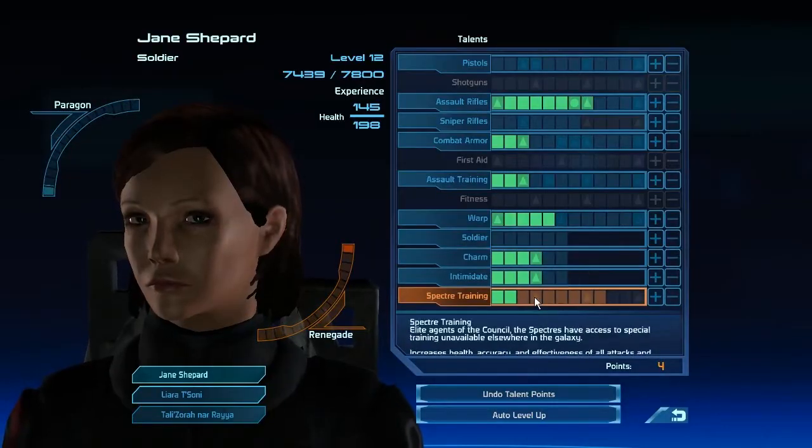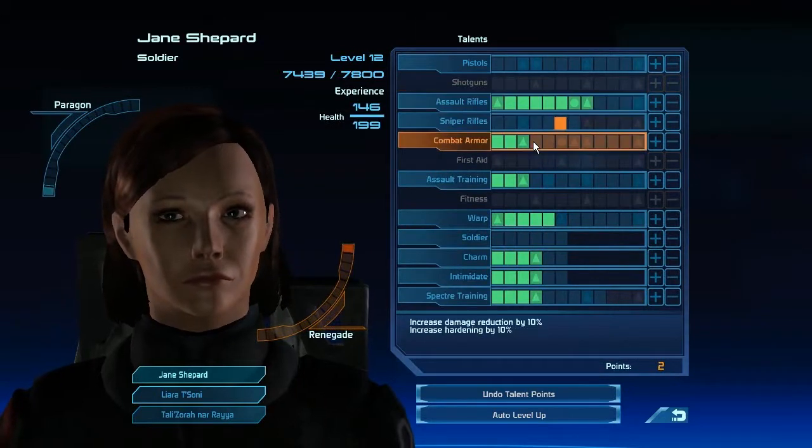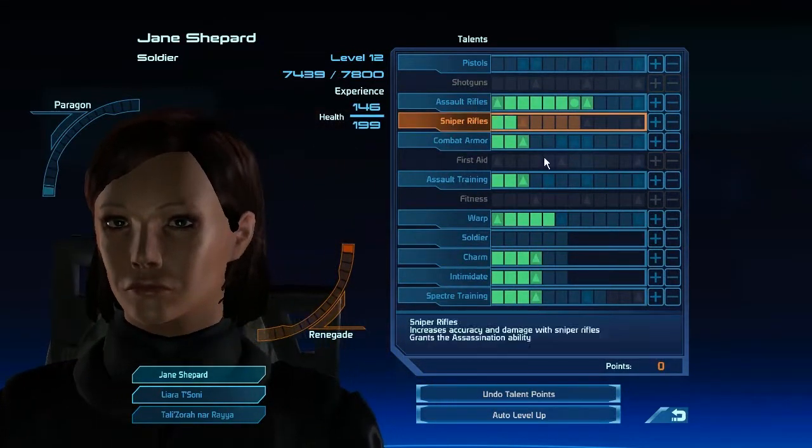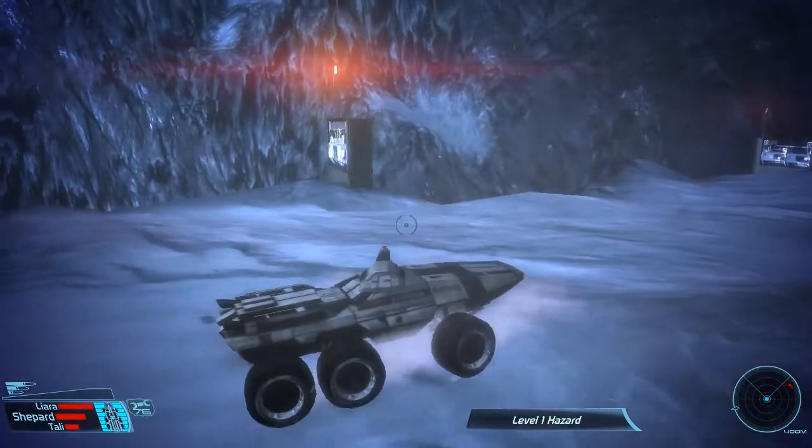Part 2 of an even longer commentary. Here I'm just upgrading powers and switching out all my gear. I grabbed the Unity ability, which really helps out in some fights.